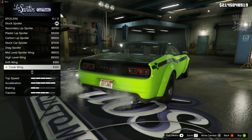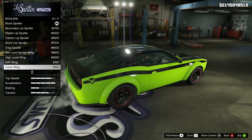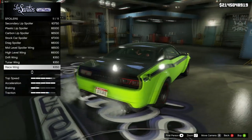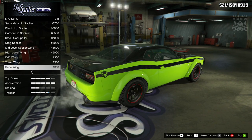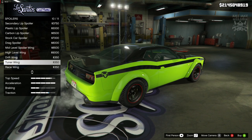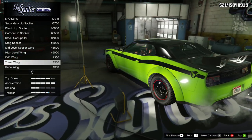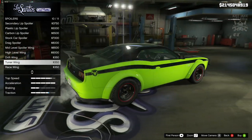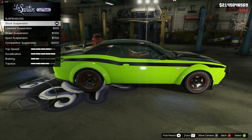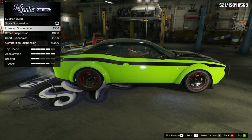For the spoiler, I've only customized this car once before so I can't remember all the options. The high-level wing is pretty much bang on. The drift ring is a little bit too big. Then we've got the tuna wing — it's the tuna wing or the high-level wing or the race wing, so we've got three options. I'm going to go with the tuna wing because it's got these panels on the side of the spoiler and that looks a lot closer to Letty's car from Fast 7.